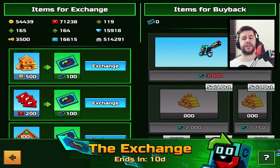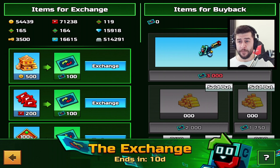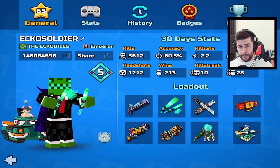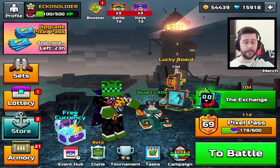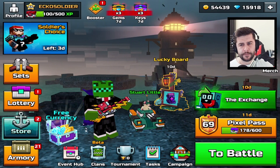One thing I want to mention here is on the top left of your game screen, it says items for exchange. For the first time ever, you can see all the currencies you own in this game in one place. Pixel Gun developers, if you're watching this, please introduce on a player's profile the ability to see every single currency we have. There is nothing more annoying in Pixel Gun 3D than having to see just your coins and gems at the top.